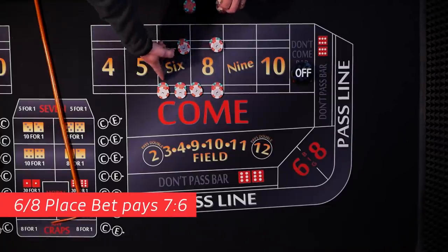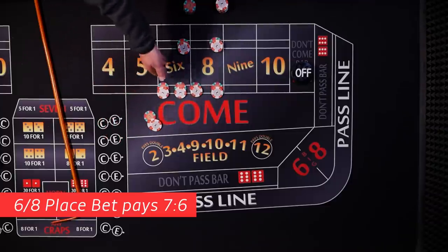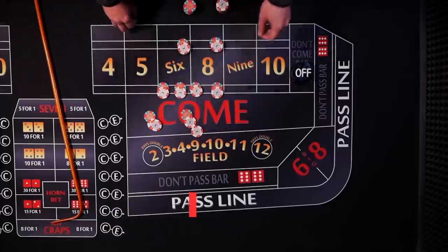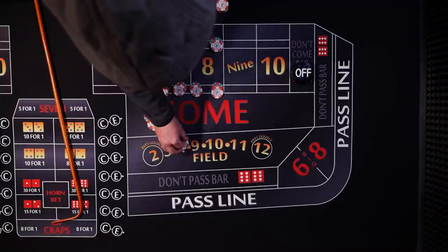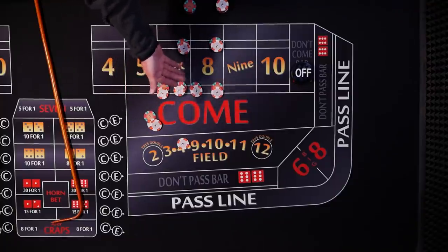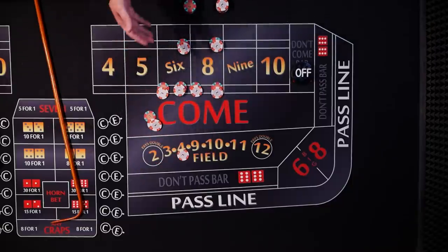Let's say the six hits. Player A's six dollar bet is going to win seven dollars — he's just going to rack that up, keep collecting, and hope to hit more sixes and eights. Player B, if he hits the six, his six dollar bet also wins seven, but instead of staying flat he's going to press it up to two units and collect the one dollar. From there on out he'll get paid fourteen dollars for every hit on his twelve dollar bet.